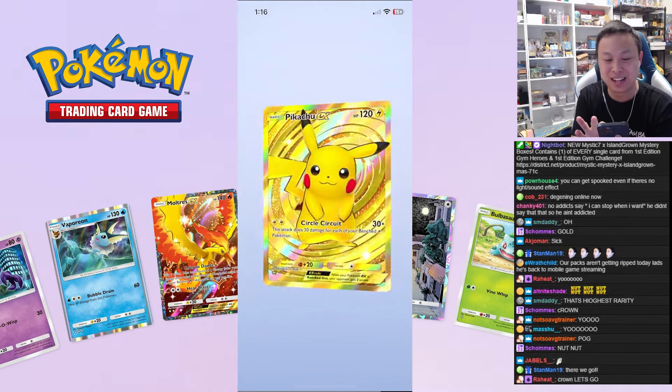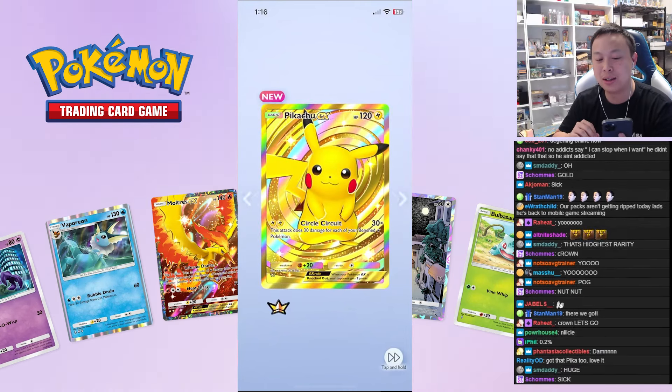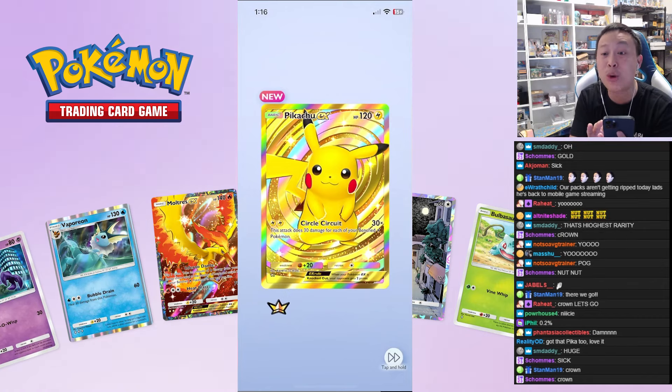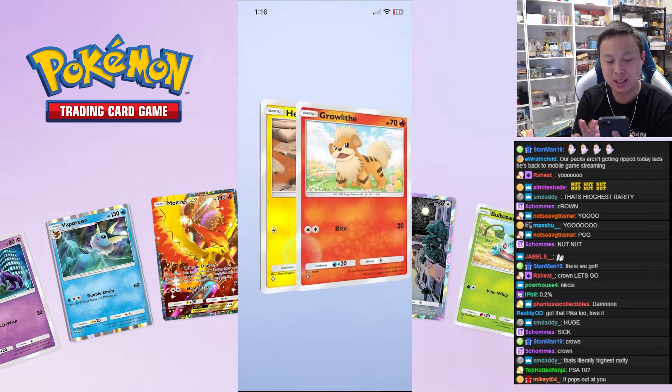Crown baby! Gold Pikachu EX — that's a dopamine hit right there! Look at this card — this semi reminds me of the World's Finals championship trophy cards. It's a Pikachu, looks like the same one except it's not holding a trophy. This is nice, dude! Gold crown baby!